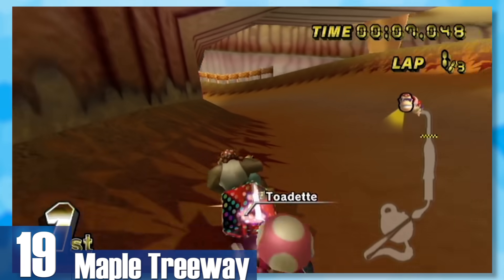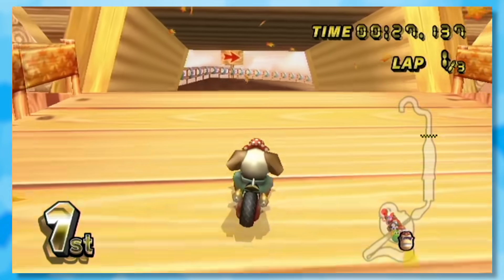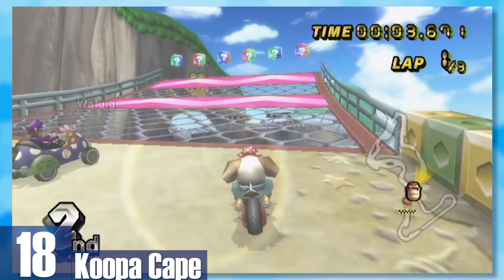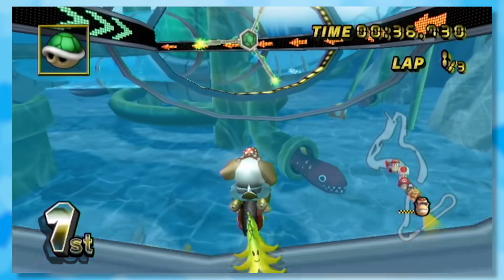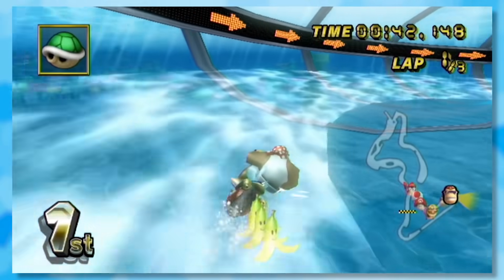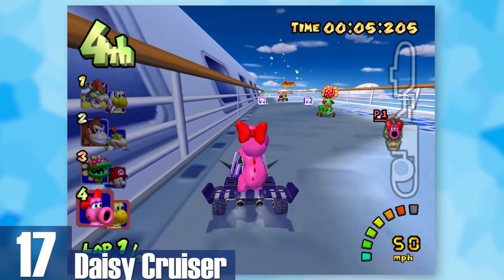19: Maple Treeway. Taking the idea of a forest track and shrinking the racers down is absolutely brilliant. We get to drive on top of tree trunks, avoid Wigglers, and basically be Tarzan for a few minutes. 18: Koopa Cape. An isle that expands into a forest and later has a crazy underwater tunnel with electrical currents that can shrink you. There's also rushing water in lots of areas, which is always great since it improves your speed.